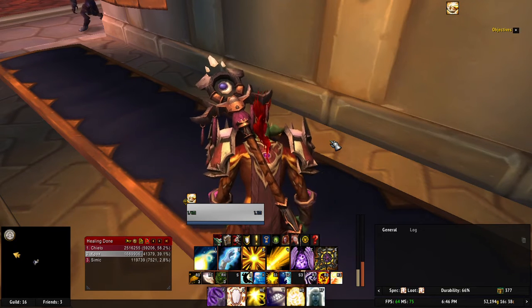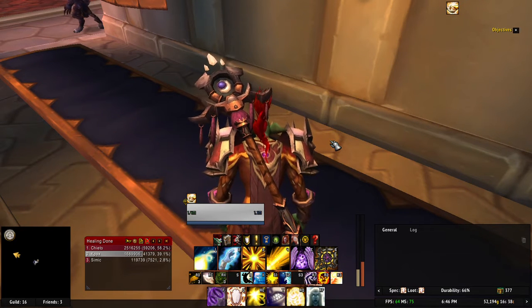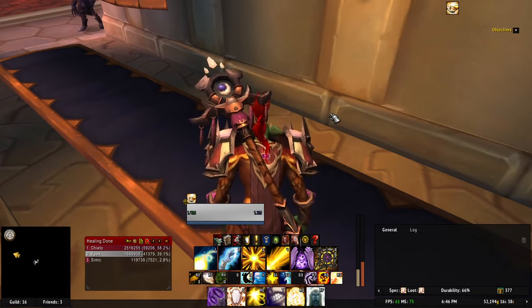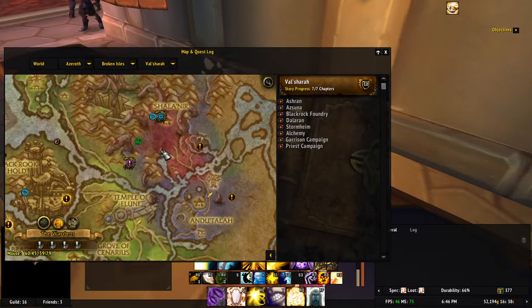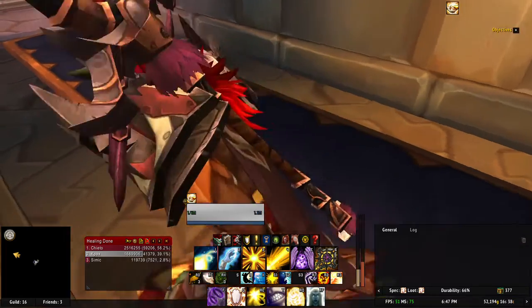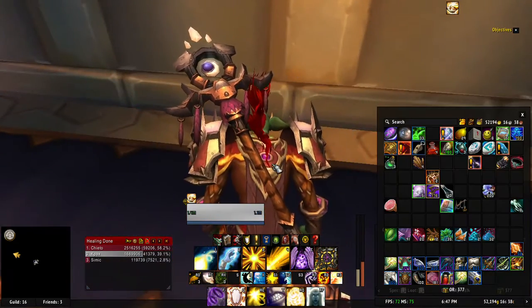The mobs in this area that I showed — you can loot them and then pick up their herbs. That also gives you a really good chance to get Bind on Equip epic gear, like the requires-level-101 gear, which is really good to put on the Auction House or offer in your guild to see who wants it.